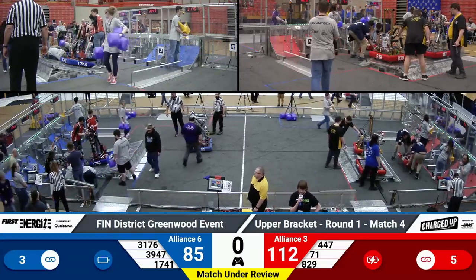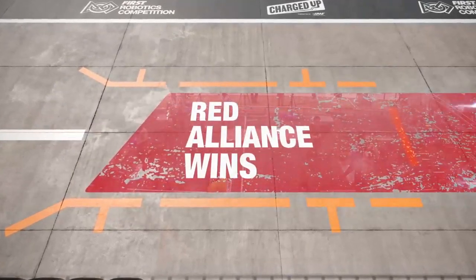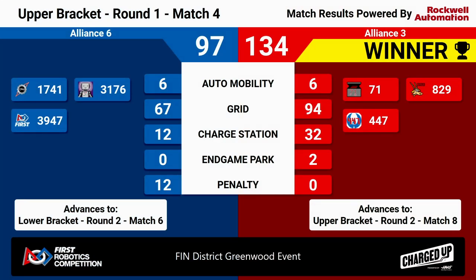Here are your scores for your latest playoff match. The winners were the Red Alliance — your third seed — who won over the sixth seed alliance by about 40 points. The Red Alliance will continue in the upper bracket and we'll next see them at match eight. The Blue Alliance will drop to the lower bracket and we'll next see them in match six. Stay tuned for more matches from the Finn District Greenwood event.